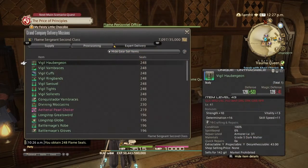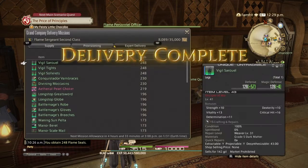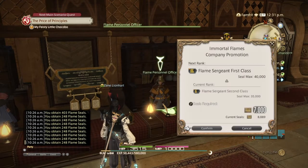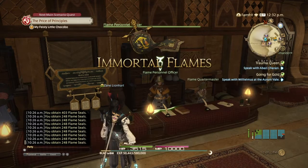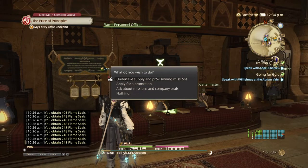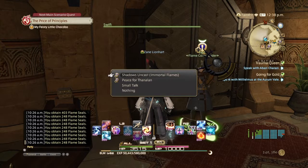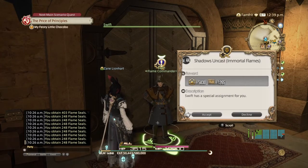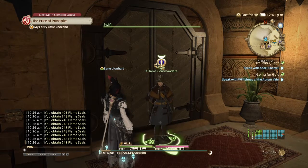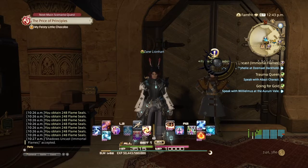Six thousand seals were needed for the previous promotion, and around seven thousand for the next. I passed in gear from dungeons to accumulate eight thousand, which was more than enough. With 7,000 required I'm now Sergeant First Class. This is where the quest 'Shadows Uncast' unlocks, requiring you to complete Dismal Darkhold — a high-level 40 dungeon, another reason to get yourself to level 50. Head to the Coerthas Central Highlands.